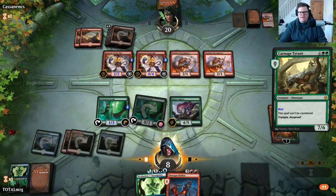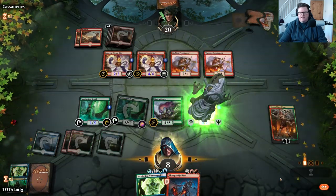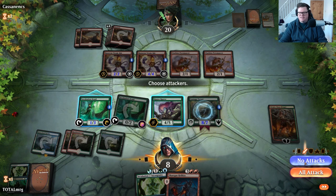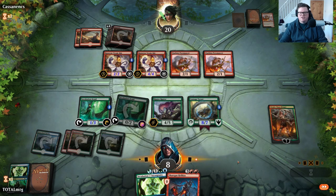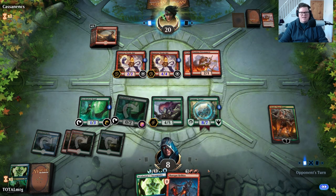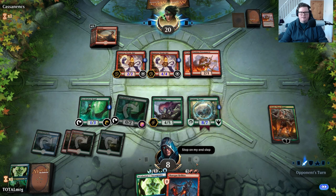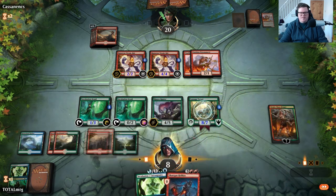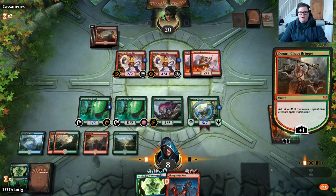Play Carnage Tyrant, give it a plus one/one counter so it's an 8/7, and then we're gonna have to pass turn and pray basically. We've got some big attacks coming in next turn — we can potentially start with Carnage and Skarrgan if we need. It's a tricky matchup against red, you're always running that line of just being burnt out. It's good that they just did that. We'll add the red mana.